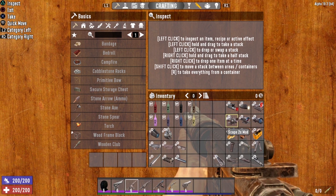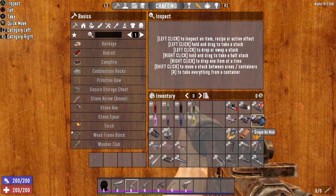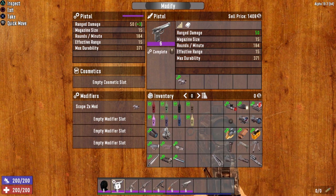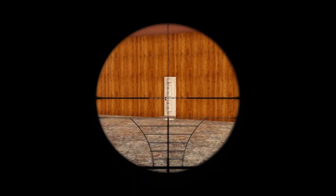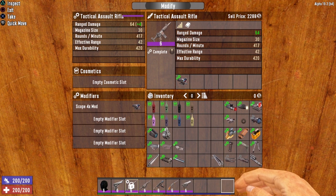The next three mods are the scopes: the two times scope mod, the four times scope mod, and the eight times scope mod. Only certain scopes can go on certain weapons. For instance, the pistol can only use the two times scope — it cannot use the four times or eight times scope. The tactical assault rifle can receive either the two times or the four times scope. The four times scope also has an additional zoom level, going from two times up to four times zoom.